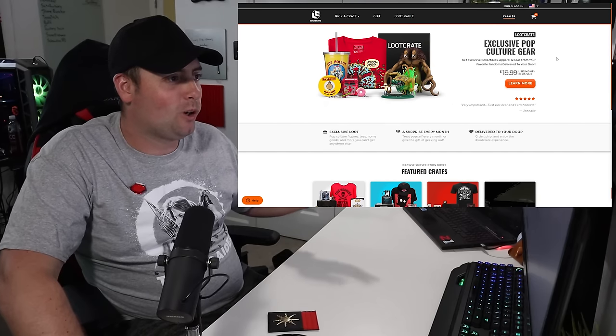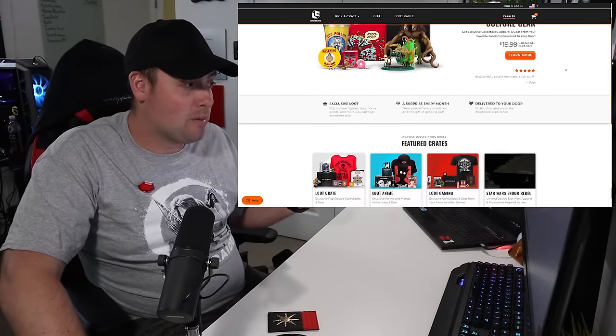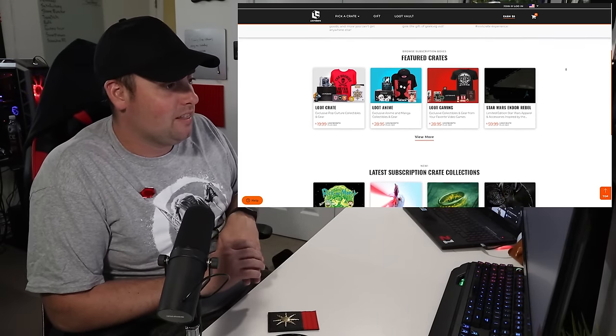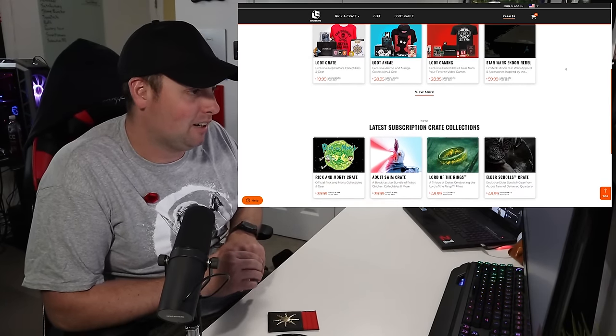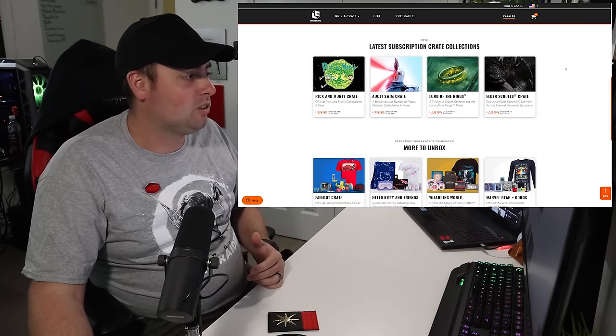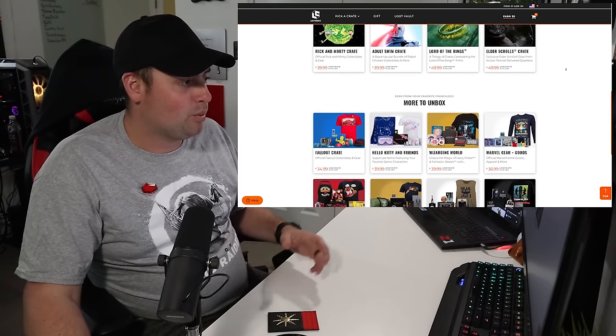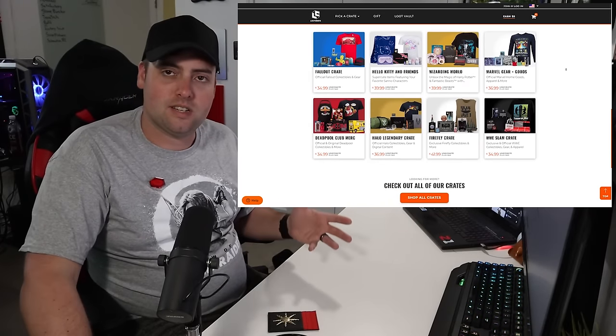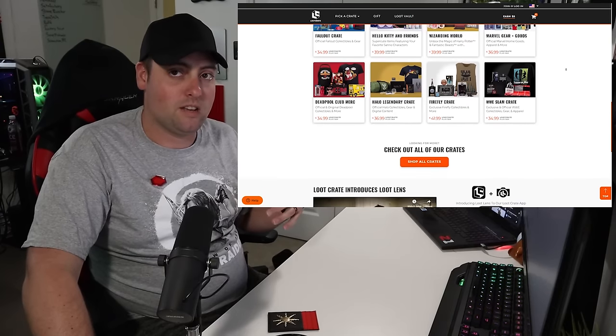If you guys are interested in Loot Crate, they have all different kinds of boxes you can get, including specific boxes too. They have a pop culture box at $19.99 a month, Loot Anime boxes with anime-related things, the gaming box which is what we just did at $28.95 a month, and Star Wars apparel and accessories inspired by the franchise. That one's going to be pretty exciting — I might get ahold of that one too. There's also Rick and Morty Adult Swim, Lord of the Rings, Elder Scrolls, Fallout, Hello Kitty, Wizarding World, Marvel Gear, Deadpool, Halo, Firefly, and WWE — all different kinds of boxes at all different price ranges. The basic starting off is $19.99, and you do save some money if you use my referral link down below.